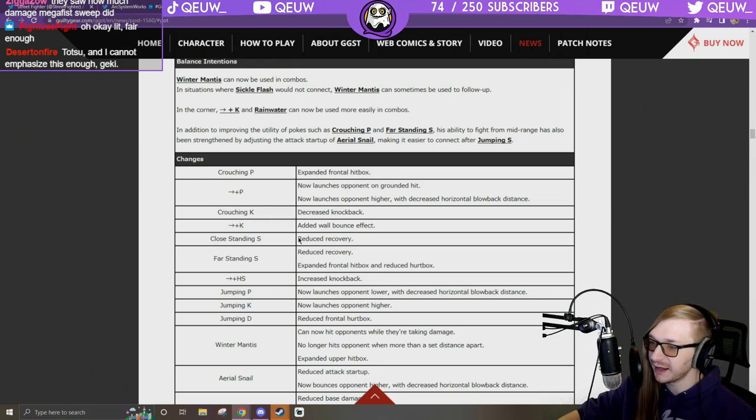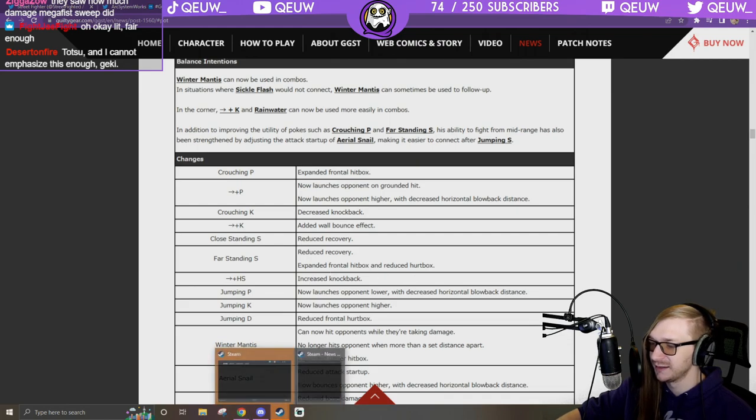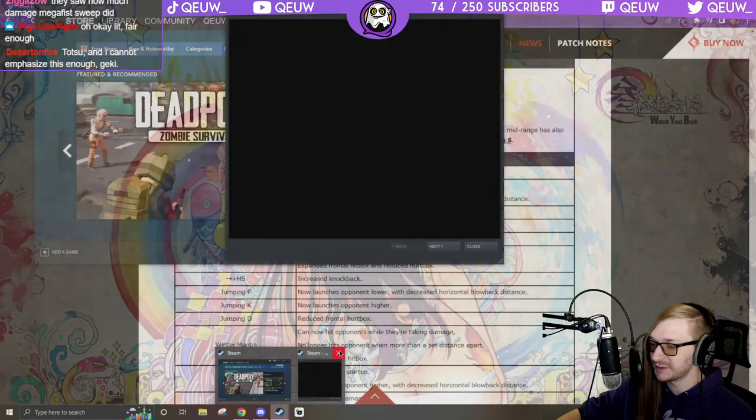6K: added wall bounce effect. Far standing S: reduce recovery. Expanded frontal hitbox and reduced hurtbox. They did take away his tiger knee combos apparently. Increased knockback at 6H.